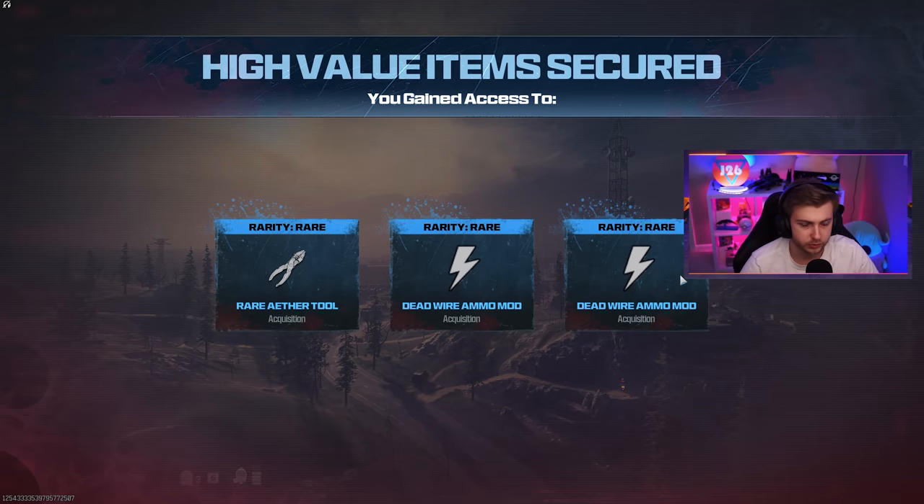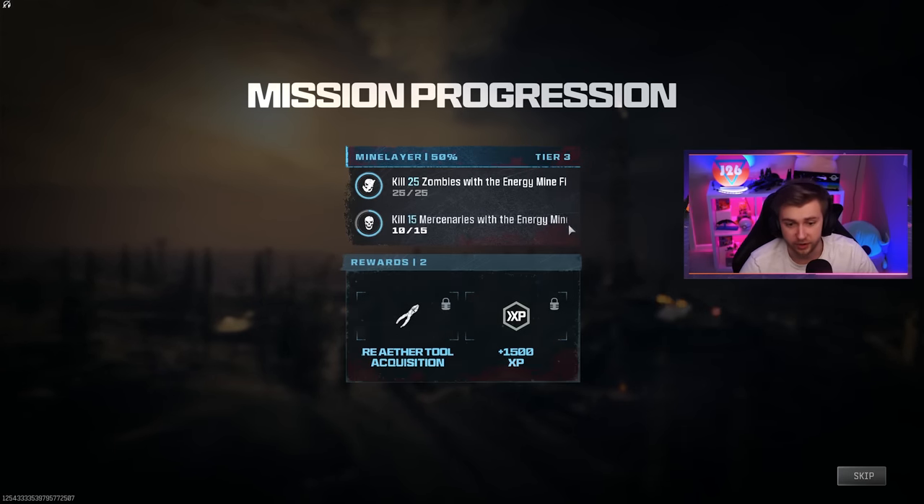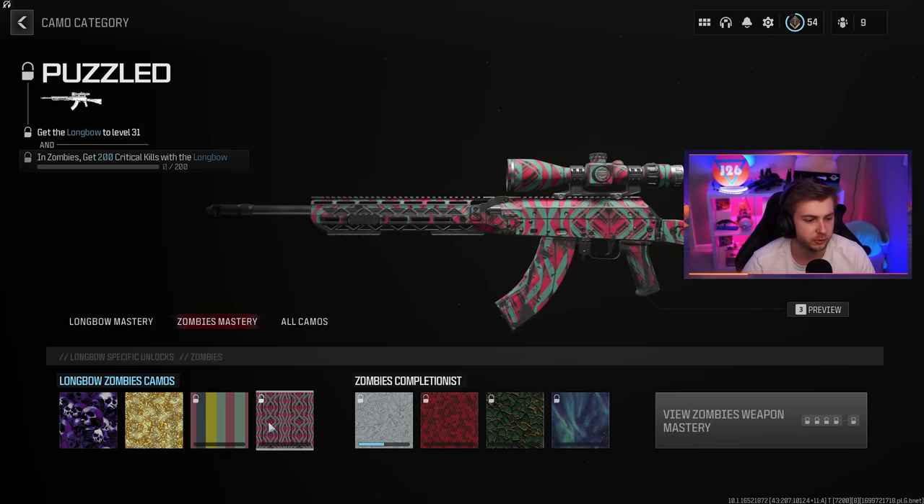We got out with our aether tool and two dead wires. We don't need either of those, but it's nice to hang on to them just in case. Our first two challenges are done and we need to start getting our rare kills. Oh wait, we weren't even at level 21 yet — good thing we never threw that on there. We need to get to level 31, so let's just hop right back in.